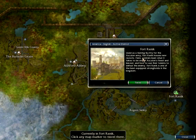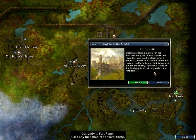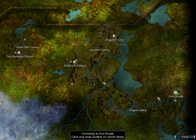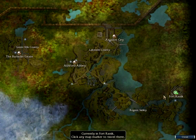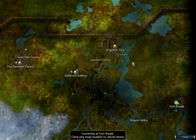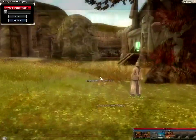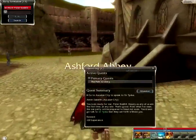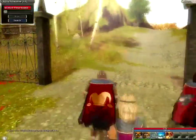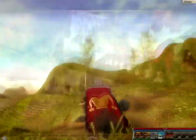Fort Rannick, used as a training facility for the Ascalon army, Fort Rannick houses new recruits. Here soldiers learn what it takes to be one of Ascalon's finest and bravest, and how to use their talents to defeat the enemy. Fort Rannick is one of the best equipped strongholds in the kingdom. We will be coming back here eventually, but for now we can kiss this place goodbye. Let's head back up to Ashford, and we're going to meet a man called War Master Grast. Then we'll complete the path to glory, and leave. Instead of taking a right or straight ahead, we're going to go left this time through this field.